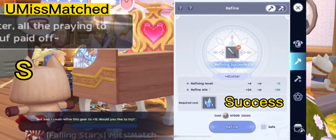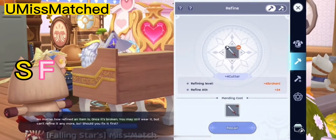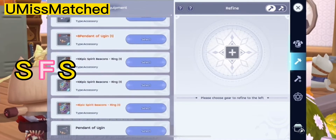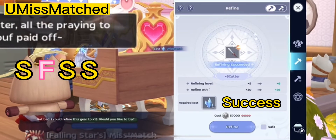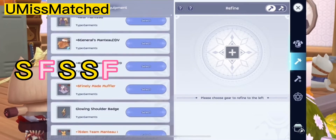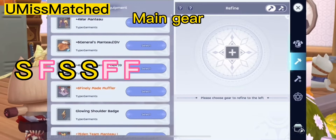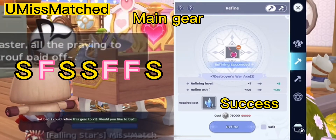Success. Failed. Repair — do not tally success. Success. Fail. Main Gear. Failed — downgrade to Plus 7. Success — return upgrade to Plus 8.